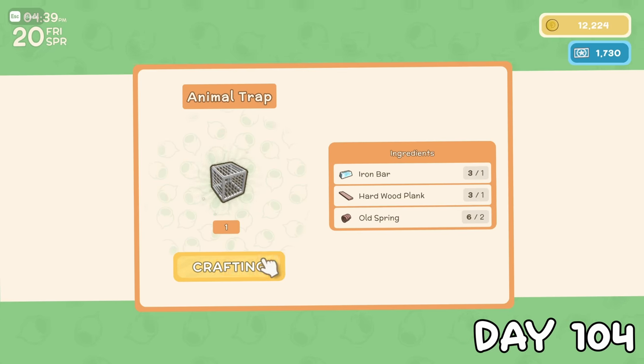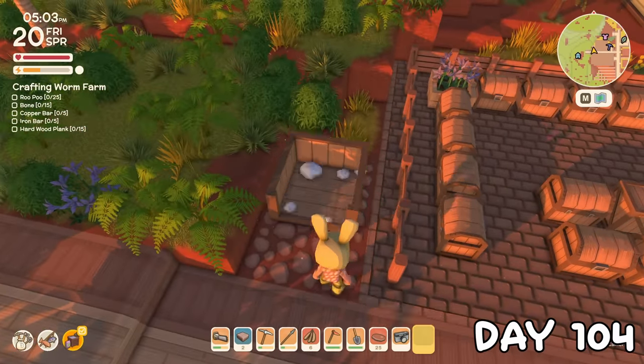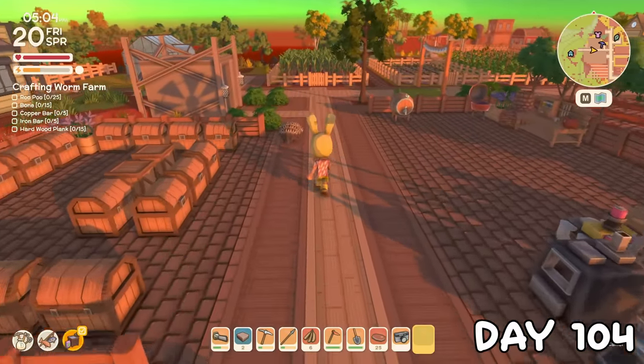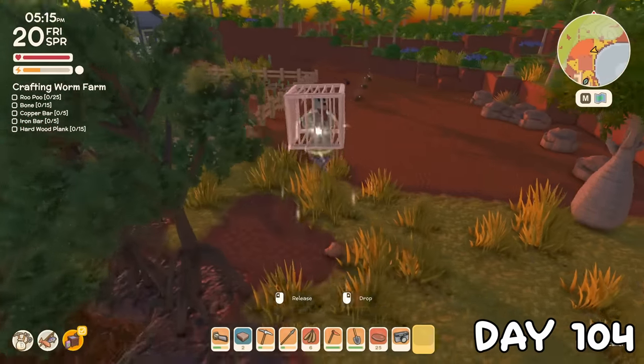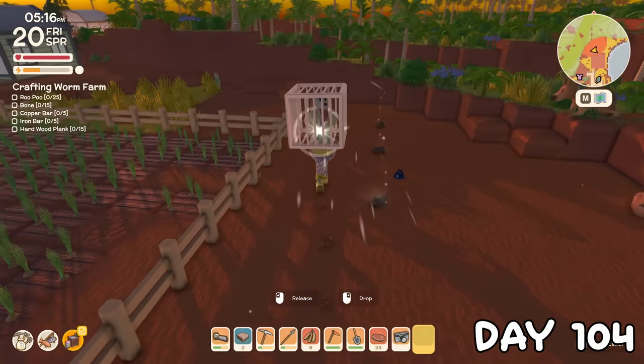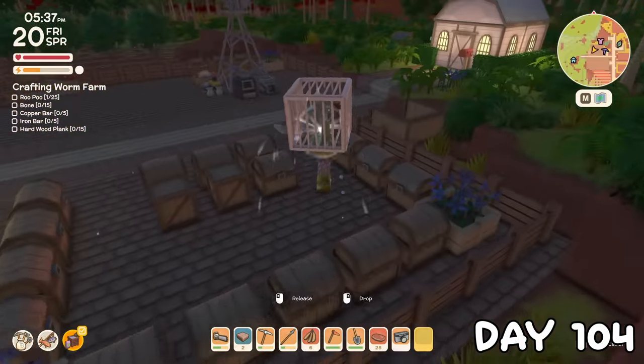We began work on another goal: catching one of every colour diggo, which I believe there are three. I made a few iron animal traps and placed down another collection point. I found my first colour diggo close by, and it's pretty easy to push them into the traps, but it doesn't take them long to break free, so I just had to trap it over and over again until I reached the collection point.